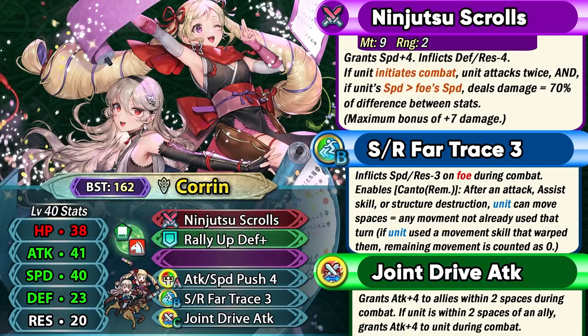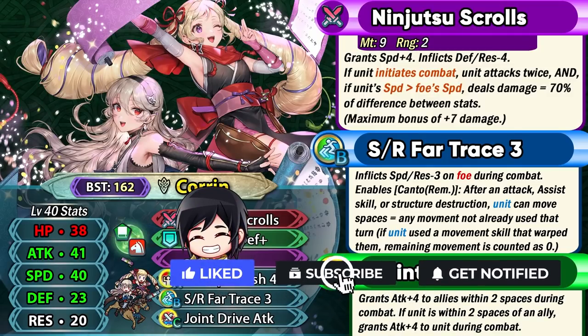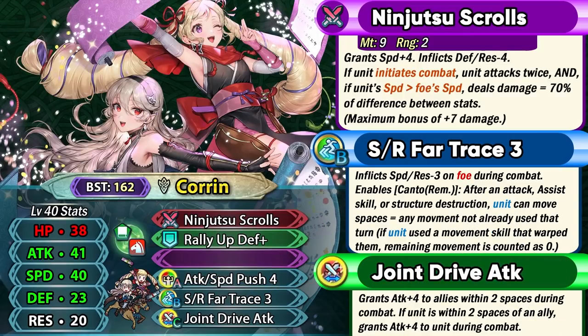If she quad attacks she can get 28 true damage at max. This makes her into an extremely good offensive unit because not only do you have the brave hits, but you also have the true damage. So almost always she's gonna be hitting the opponent for some damage even if she has the bad matchup. She also has a superb offensive stat spread of 41 base attack and 40 base speed.